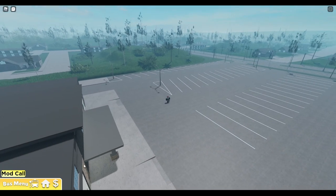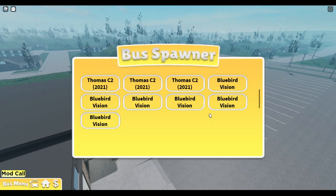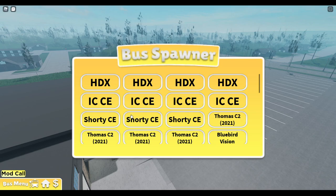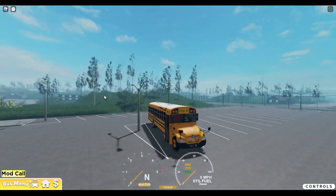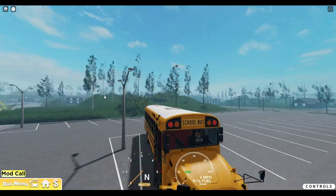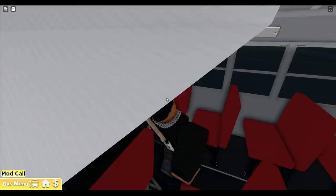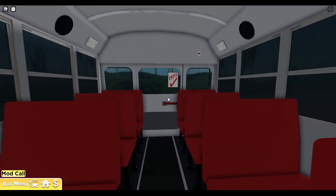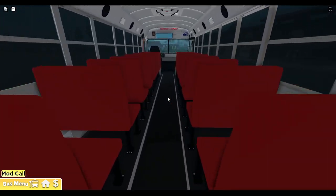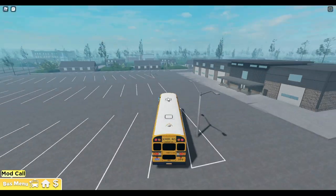The terrain is always amazing. We're gonna check the buses out. They do have premium buses — I think if you join their Discord. You've got HDX, IC Shorty, CES, Thomas C2S, and Bluebird Visions. Today we're gonna drive a Bluebird Vision. I believe this is based out of California. We won't be doing a pre-trip today — I'm strictly here just to check out the map and how the game runs.